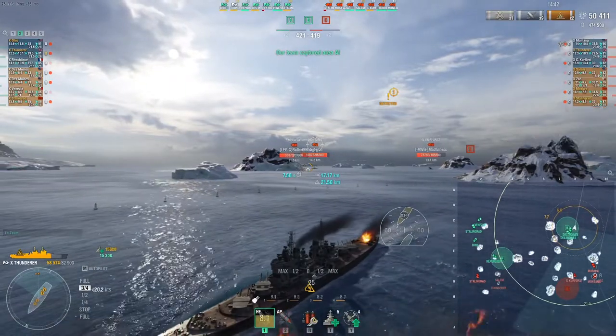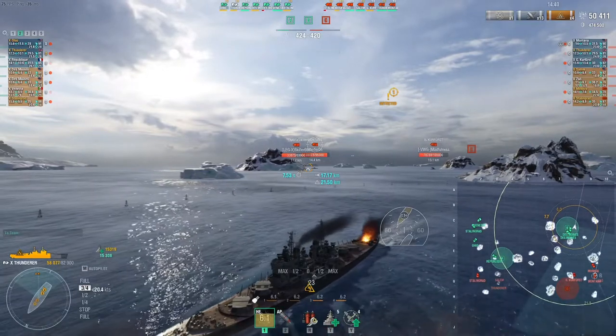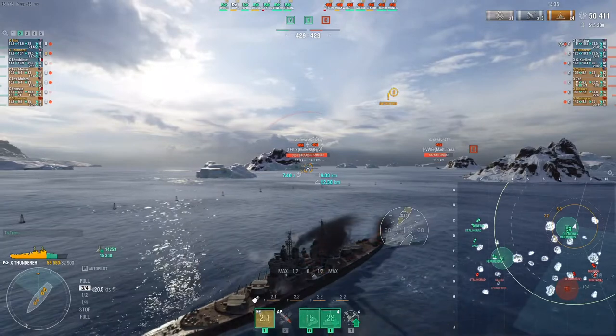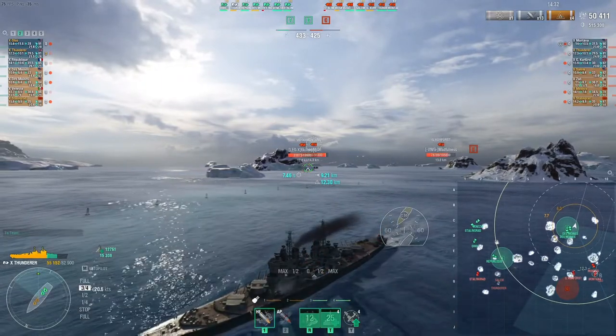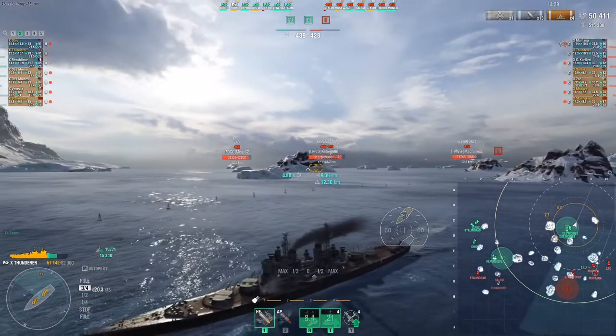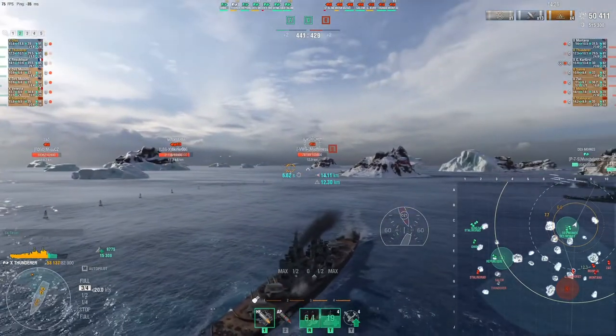And then I shoot over my shoulder — I shoot backwards. This is the first step of kiting: show your stern to the enemy and then shoot back over your shoulder.